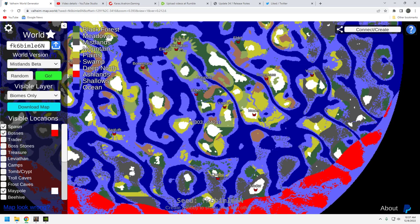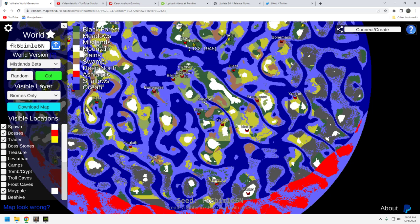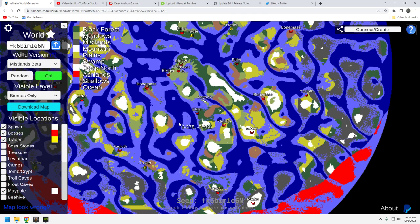Overall boss distribution is okay — not fantastic, not horrible — and there's another Bonemass over here as well. You're going to have to do a little sailing, which is part of Valheim. Now the trader is not the best-case scenario. You've got traders up here near an Elder location with three of them concentrated in one area, plus one more. The trader makes this a weaker seed — if it were in the main starter area it would bump the seed's value up considerably.